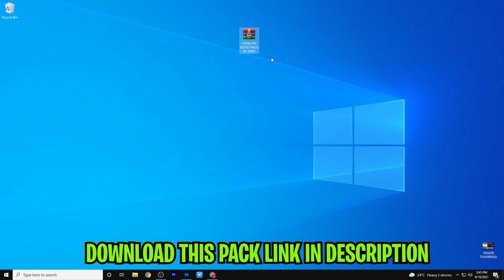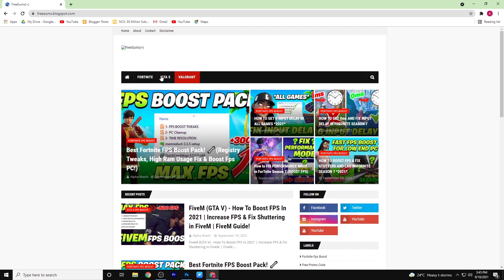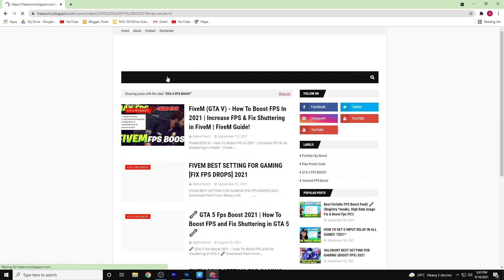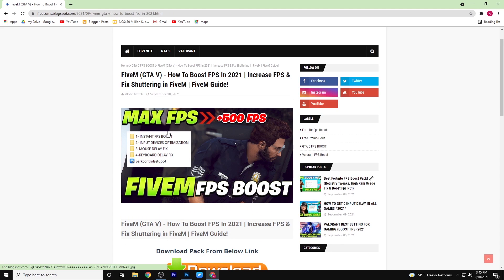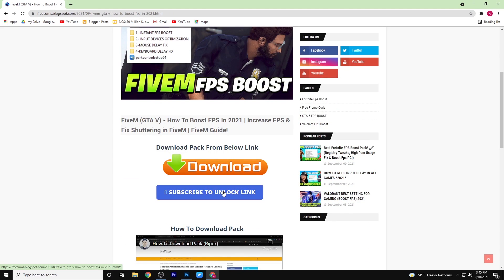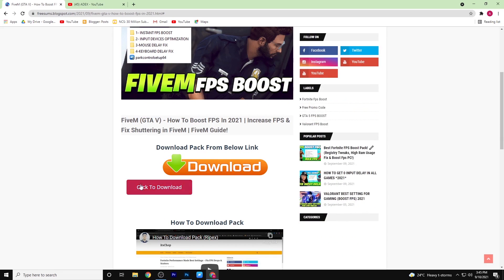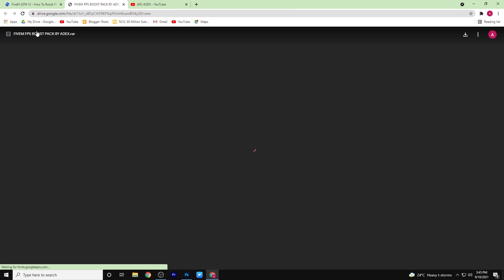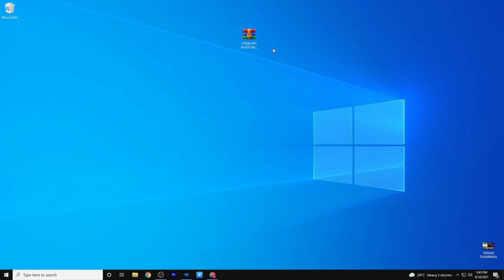Download this pack — link in description. Now go to the GTA 5 tab, open this post and scroll down and click. Now download this pack from here, and simply extract this pack by using WinRAR.